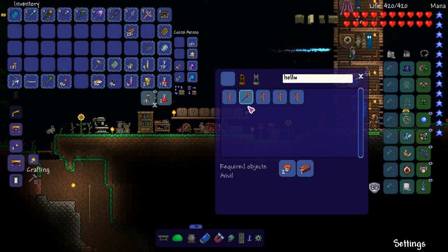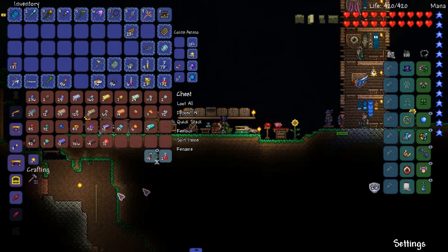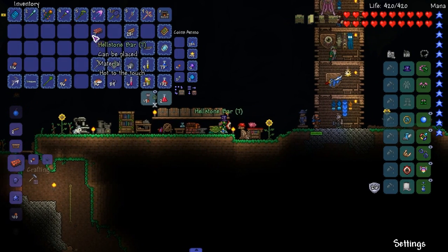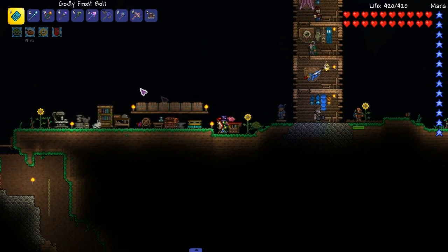Hellwing — is it easy? Yeah, it's kind of easy. Two lava buckets, seven hellstone. Well, we gotta make all this stuff. Seven hellstone — there we go. And then two lava buckets.